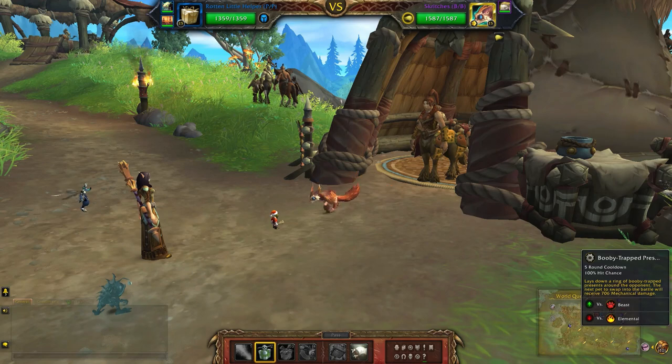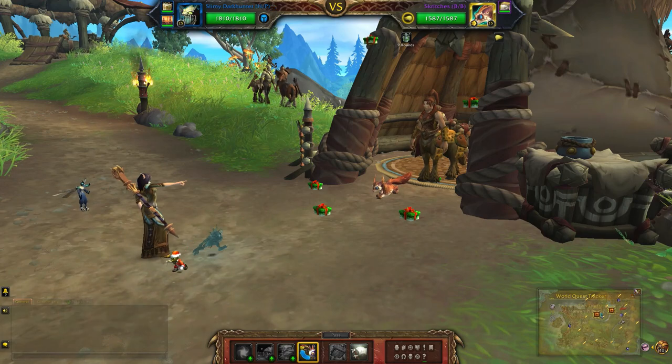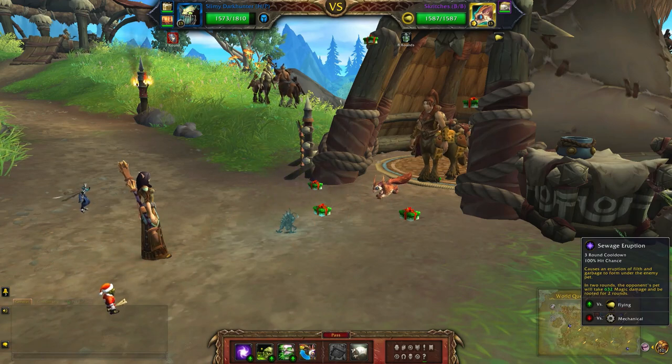For the first move I'm just going to use Booby Trapped Presents and switch to my second pet, then set up Sewage Eruption.